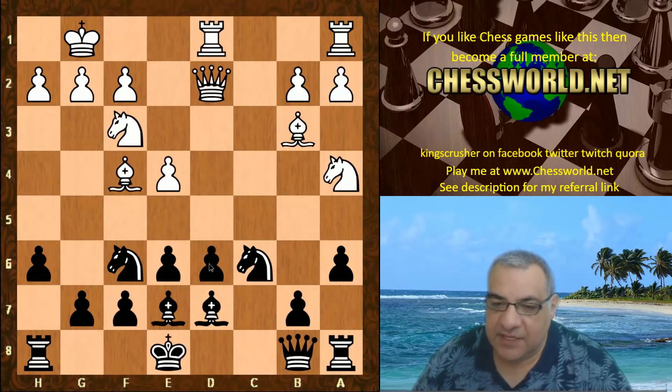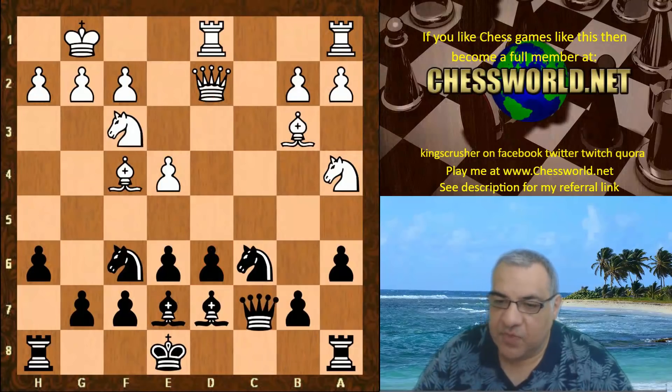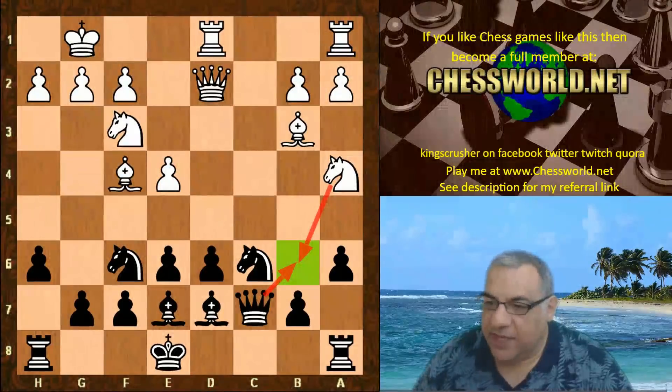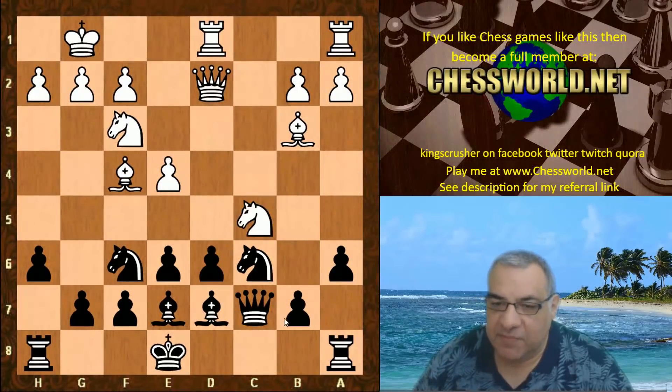So Knight a4 was played, just leaving the d6 pawn alone for the moment, even though there's a lot of pressure on d6. White just avoids that, and Queen c7 holds that b6 square intact, protecting b6 against the knight going there. We have Knight c5 using the pin — very nice in a way.